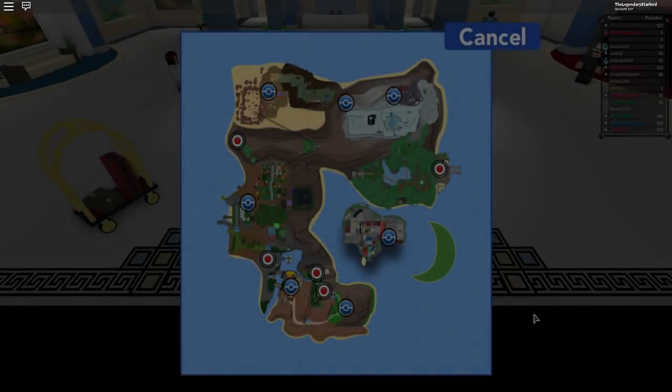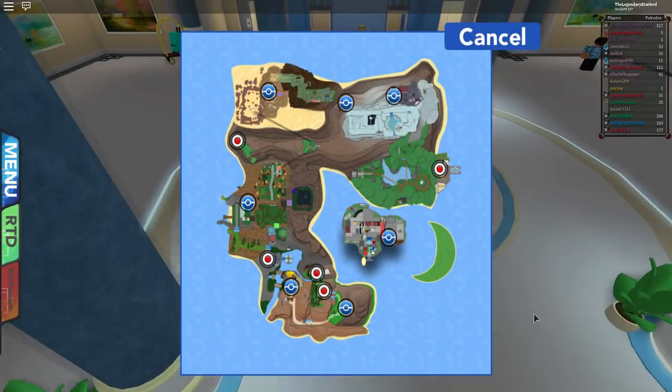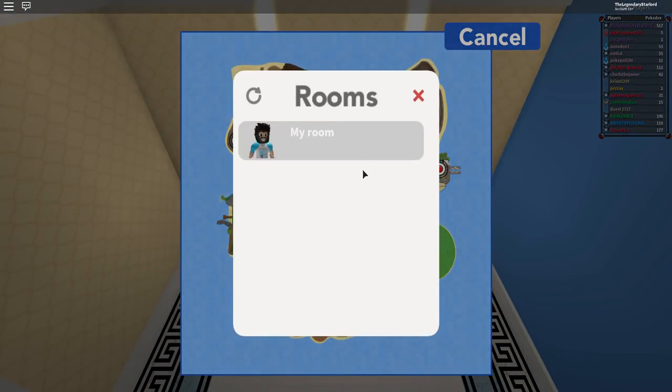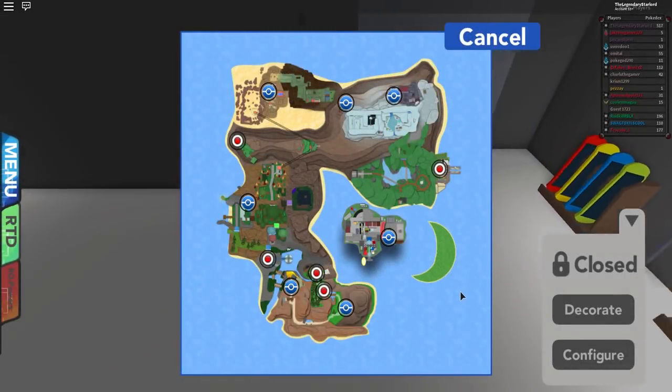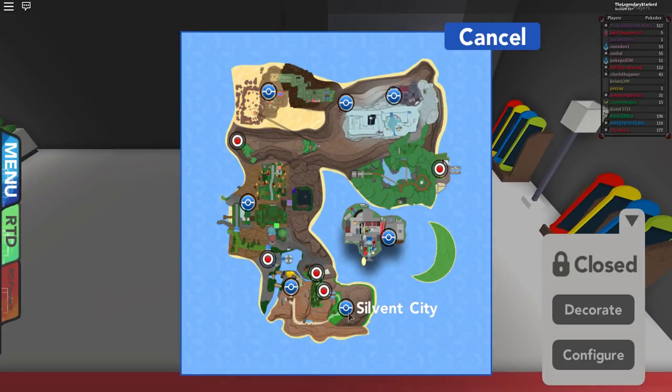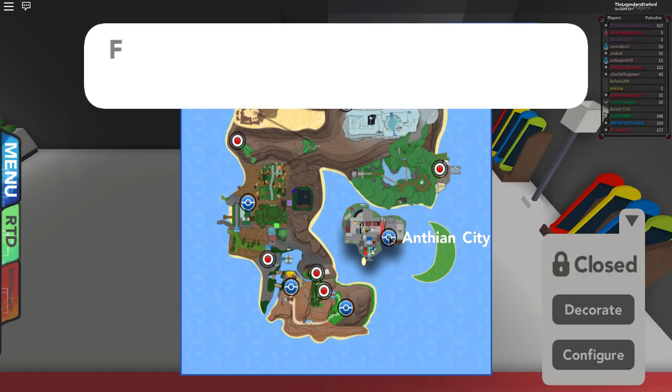Now we're going to go back inside of the Golden Pokeball, or wherever you have your apartment, and go into your apartment itself. Here is my room right now and I'm about to get inside of it. I'm inside my room right now and I still have the option to actually fly. You can fly to any location that you want — it doesn't really matter.